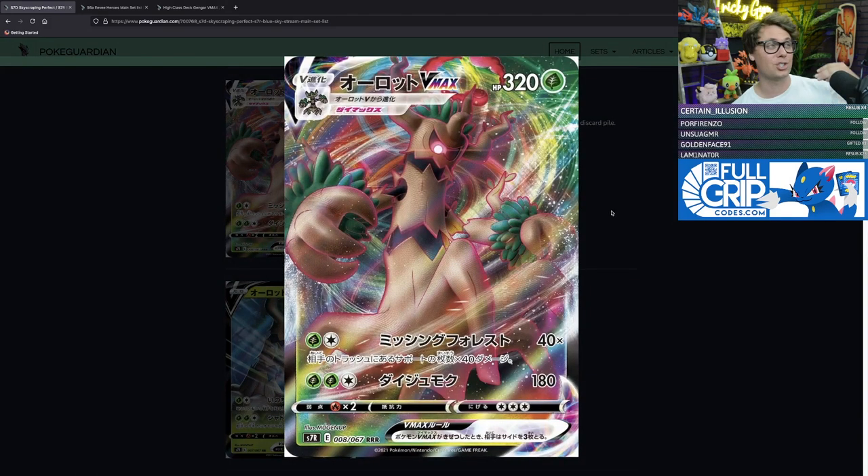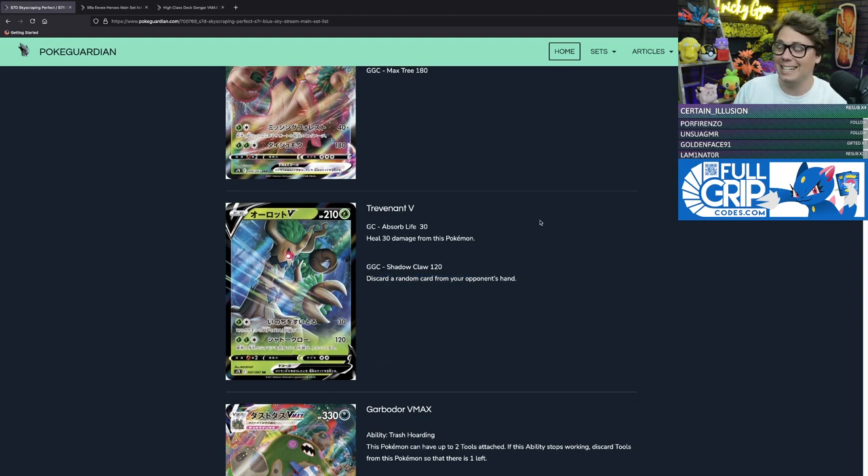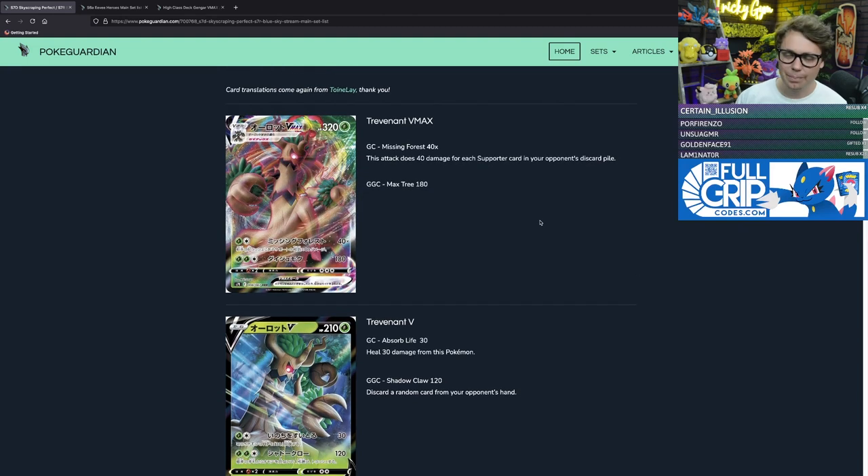Kind of reminds me a little bit of Trash Launch Garbodor. Trevenant V has got 210 hit points, with Absorb Life for a grass and a colorless doing 30 damage and healing 30 from this Pokémon. Shadow Claw for two grass and a colorless does 120 damage and you can discard a random card from your opponent's hand. Not quite the disruptive nature that Trevenant and Dustnoir Tag Team GX packs. I think compared to other grass-type Pokémon VMAX, there are just better ones to choose from.